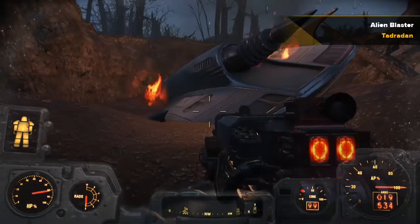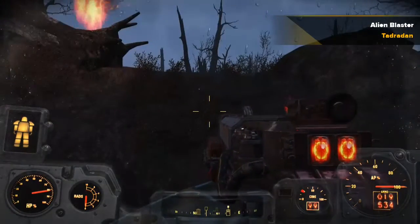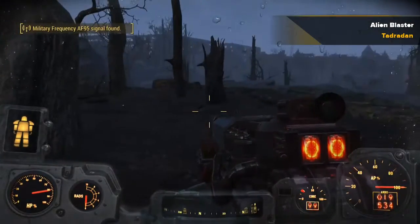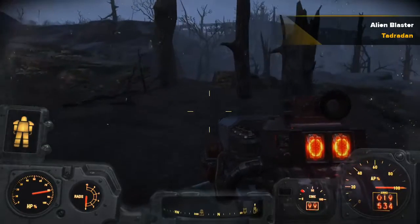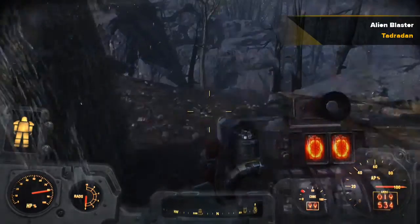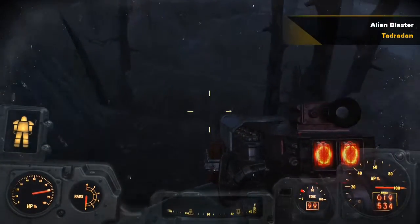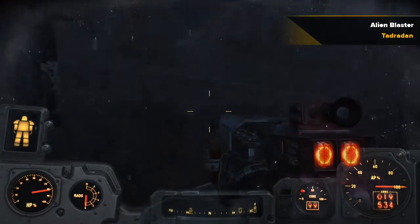To get there, you need to go to the alien crash site, which is over by the Oberlin setup. It's actually pretty easy to find during the day because you can just look for the smoke from the fires, or at night you can look for the fire itself.